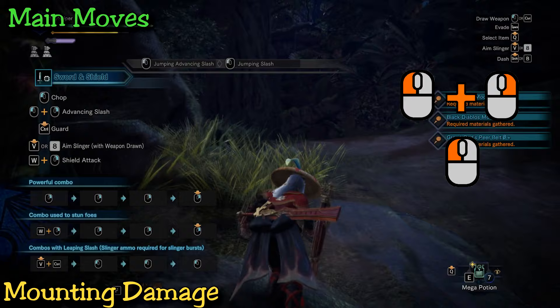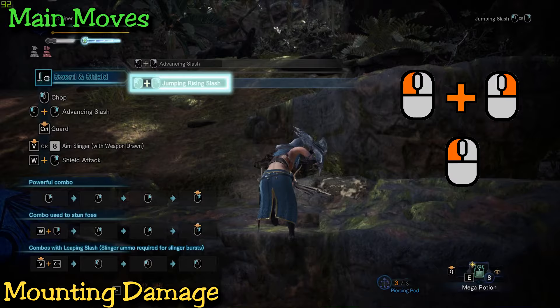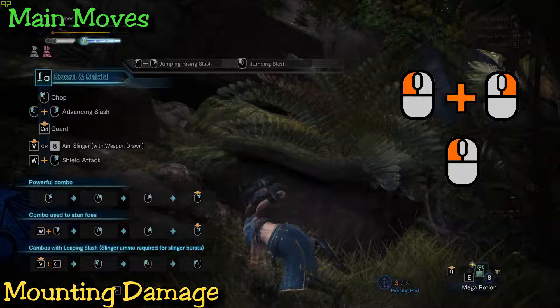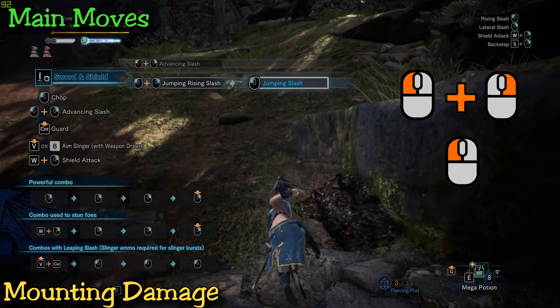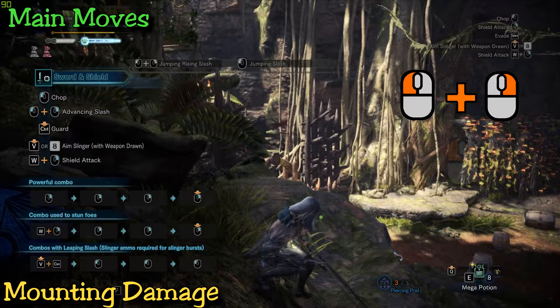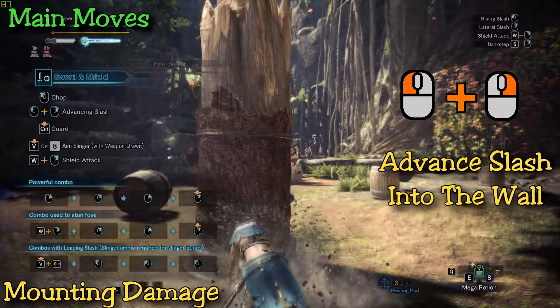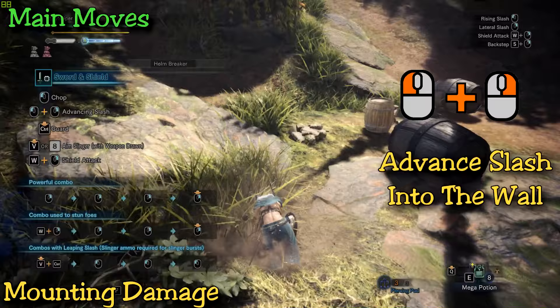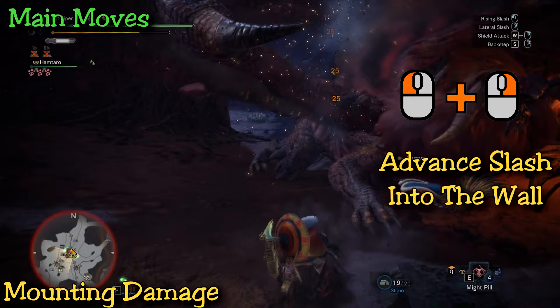Now let's talk about something different. Sword and shield can actually get mounting damage when going up a ledge — that's right, up a ledge. The controls are essentially doing an advancing slash into the wall, which carries you up, and then you can do any attack to land the jumping slash. This is a huge advantage for mounting. While getting mounting damage, this move is also just useful in general to climb small ledges and deal damage, whereas with all other weapons you have a long climb animation or have to sheath. The last mounting move is off of walls, which is possibly the coolest move in sword and shield. Do an advancing slash into the wall and the animation will push you into the helm breaker attack, which goes directly behind you but can also be directed left and right. This move does multiple attacks throughout the monster until you reach the ground, so it's great for damage in addition to mounting.